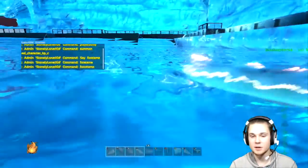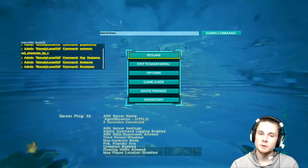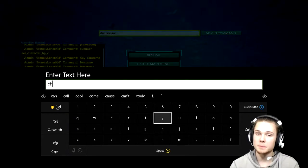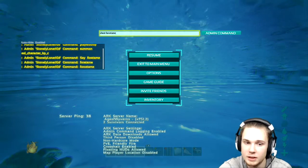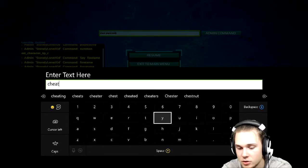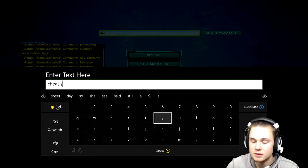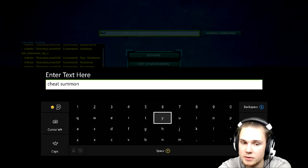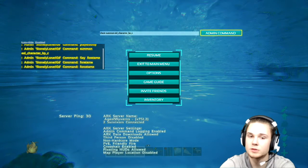So I'll show you guys how to spawn these bad boys in if you're trying to spawn them in. First, you're going to want players only on. For players only, you're going to do: cheat players only. Then do the admin command for it — I already have it on so I'm not going to click it — and then you're going to do: cheat summon eel_character_BP_C.